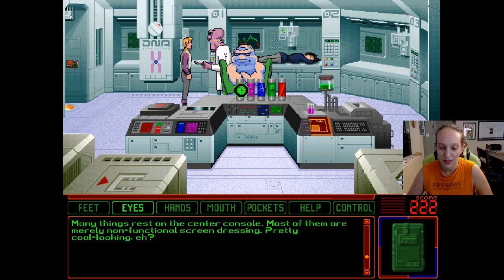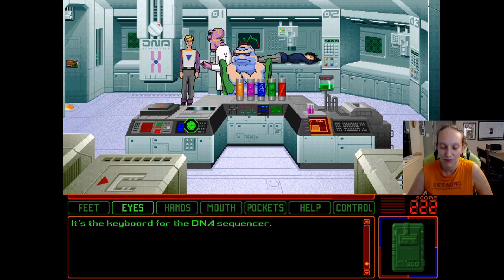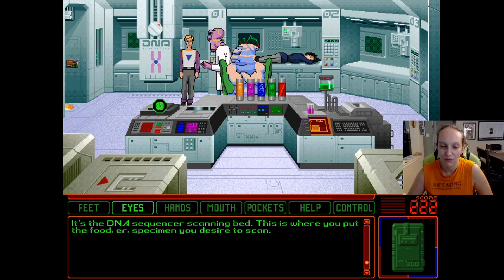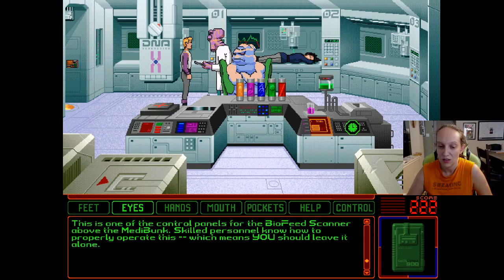Many things rest on the center console. Most of them are merely non-functional screen dressing. Pretty cool looking, eh? It's the keyboard for the DNA sequencer. It's the DNA sequencer scanning bed. This is where you put the specimen you desire to scan. It's a scale — no, you can't weigh yourself. This is one of the control panels for the Biofeed scanner above the Medibunk. Skilled personnel know how to properly operate this, which means you should leave it alone.